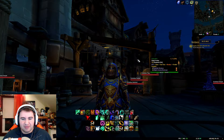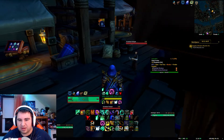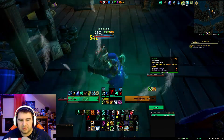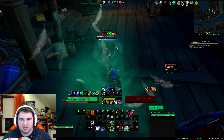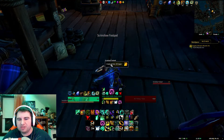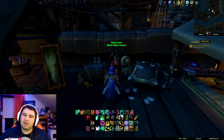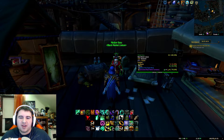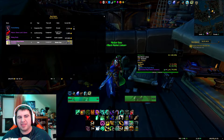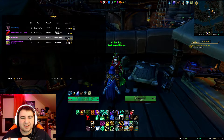I was at Dalaran looking at the Sightless Eyes and doing stuff, and I was looking at the Black Market Auction House. Obviously if there's a mount up there, someone's gonna outbid you all the time because someone wants it. So I figured, alright, I'll buy the Unclean Black Market Container — I've never done this before.